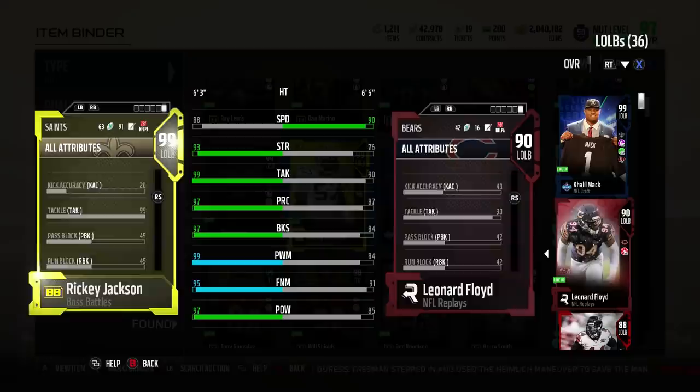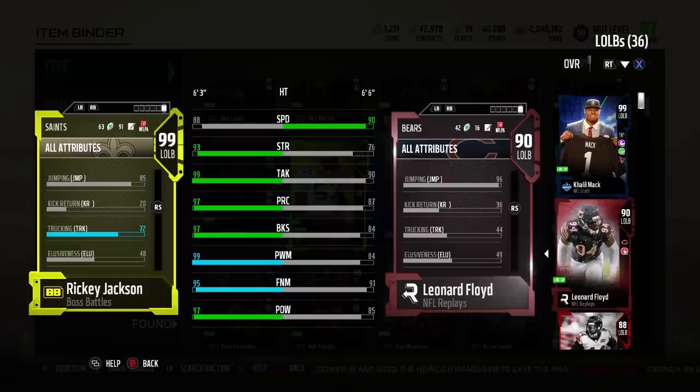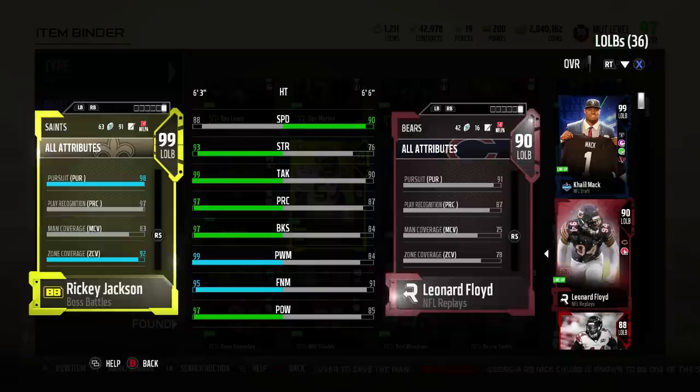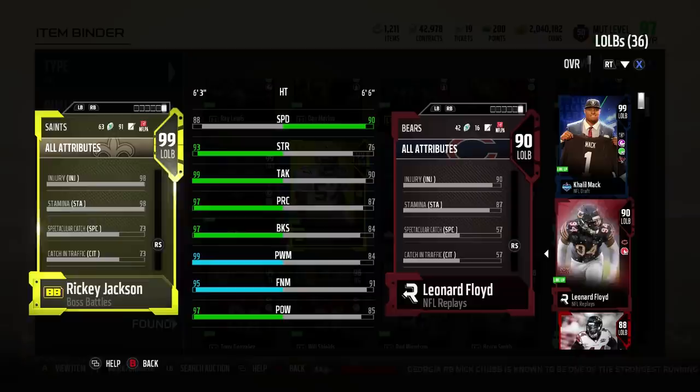Let's go through the stats first. 88 speed, 93 strength, 99 tackling, 97 play rec, 97 block shed. 99 power move on my squad, 93 finesse move. I got the motivators on him and then read and react — got it up to tier 2. If you get it up to tier 3, he's got 91 zone coverage. With motivators it gets to 99 and 95.